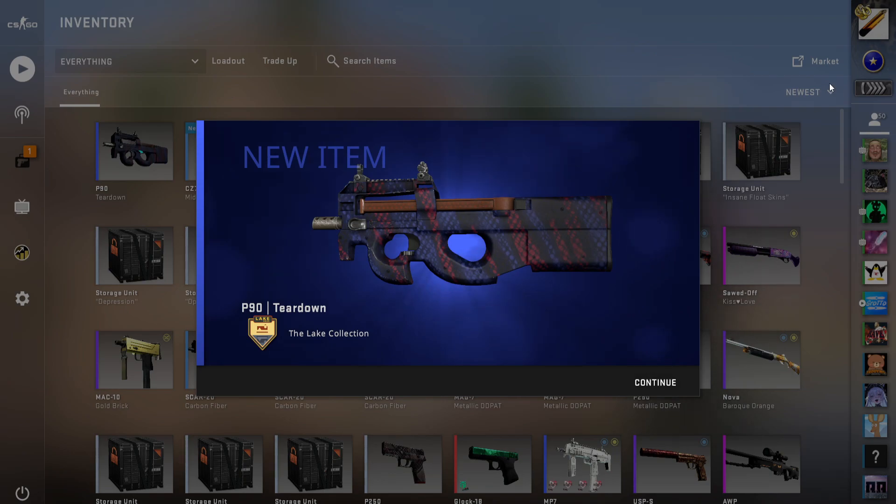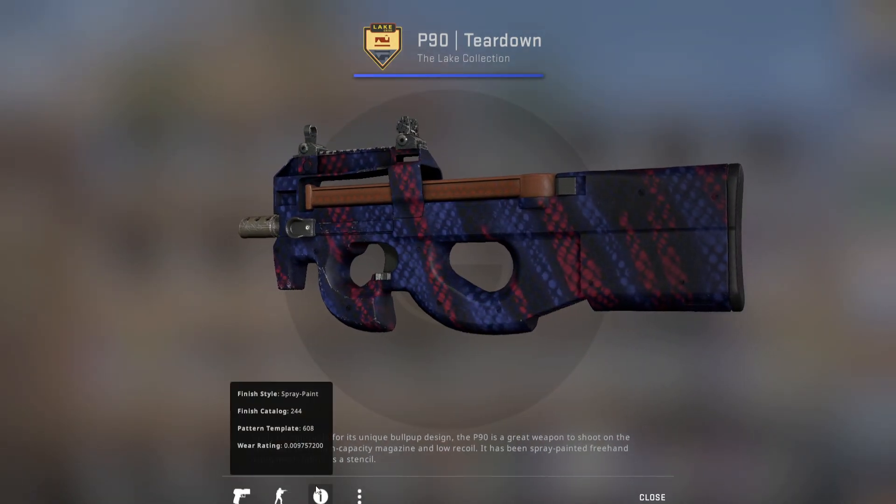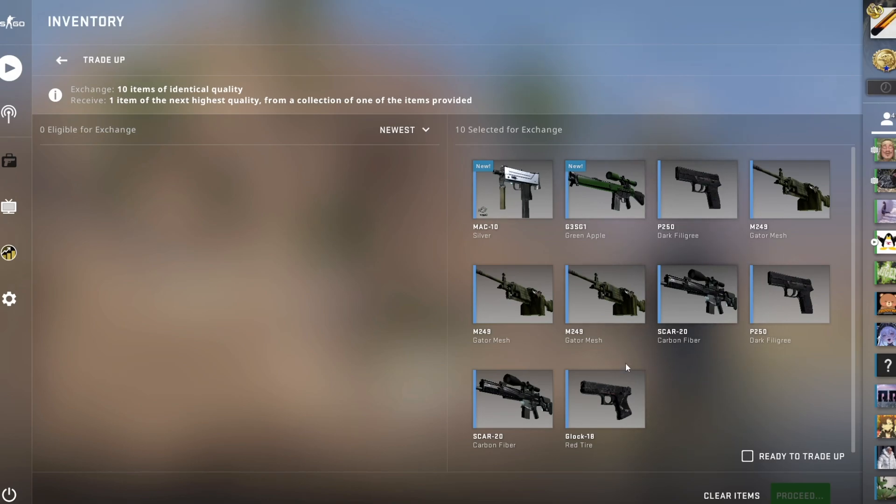Oh, come on — we got the glitch... nope, we do not. Unfortunately we hit a low percent skin — this was a 3.45%, so it could have been any of those skins but it is not. Now back to the main trade-up.